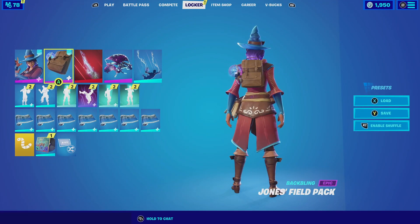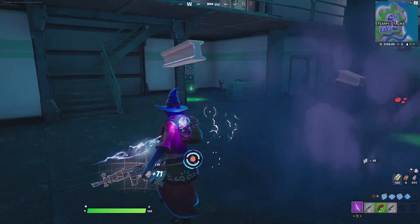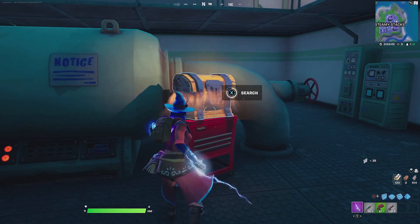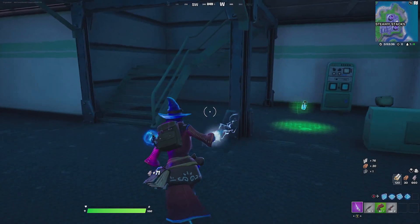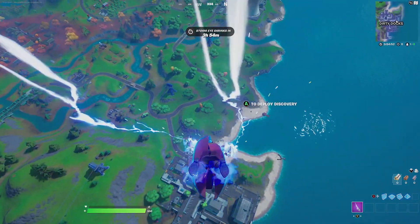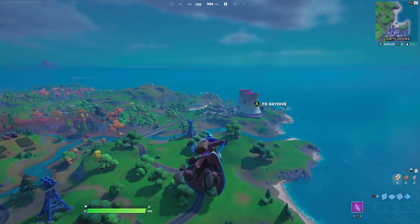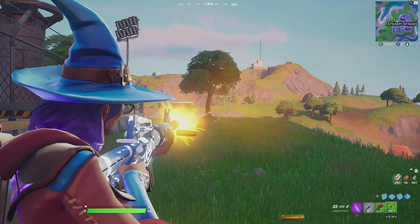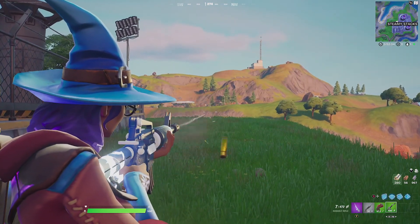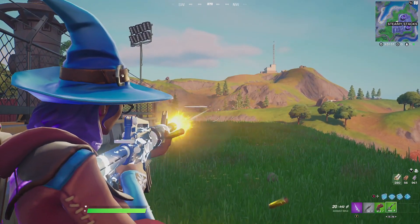For our last combination with the Jones' Field Pack, we are gonna be pairing it up with Elmera. For this combination you can use Elmera or Caster, but I just like Elmera because she has a lot more blue than Caster does. For the harvesting tool we're going with the Hand of Lightning — lightning coming from your hand — and since she is a witch or spellcaster, it makes perfect sense. Keeping with the lightning theme, for the contrail we're going with the Lightning contrail, which has blue lightning coming from both hands. For the glider we're going with the Discovery — it has a cosmic feel that Elmera produces. For the wrap we're going with the Blue Shock; since she has a lot of blue, having the Blue Shock, especially with its reactive effect whenever you shoot, matches perfectly with the whole combination.